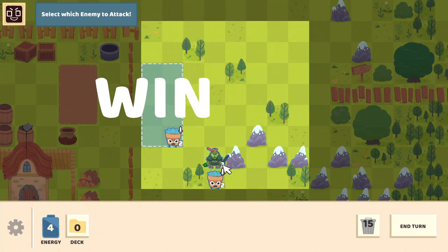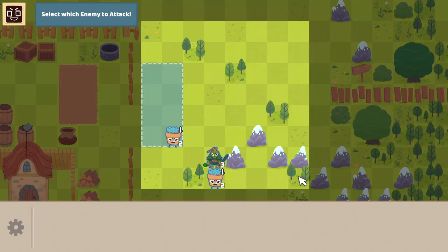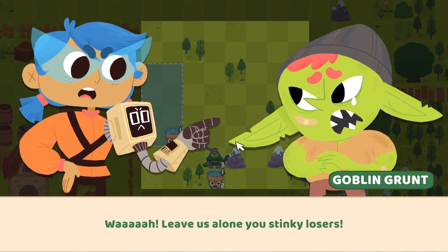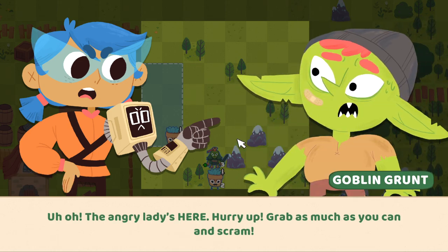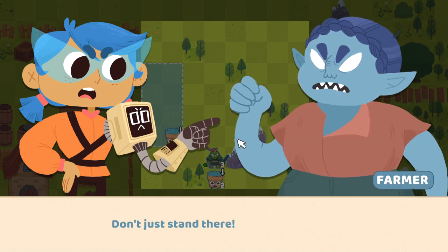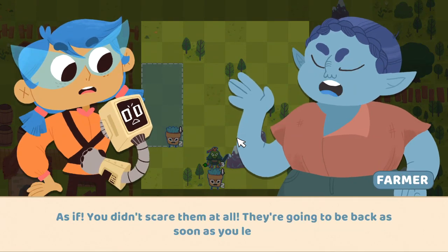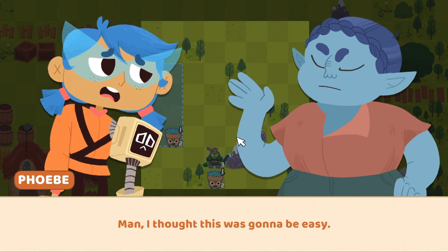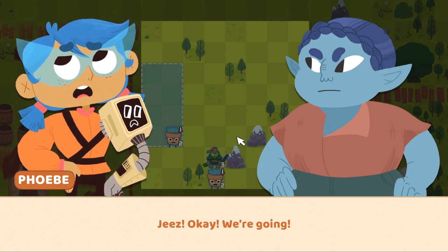I'm just going to let my cactus guy with the headband absorb all the goodies he possibly can. We get a barrel cactus, an area attack, restore and thorns added to hand, and entangled. The farmer shows up angry — she wants us to chase after the fleeing goblins. We say that's out of our scope of work. She says she's paying us to get to the root of the problem — and yes, that's a vegetable joke. Work is such a drag.